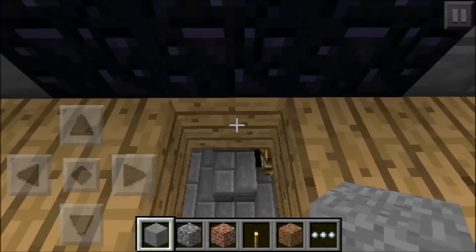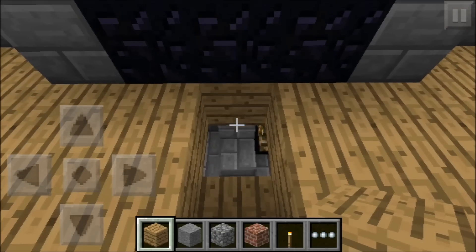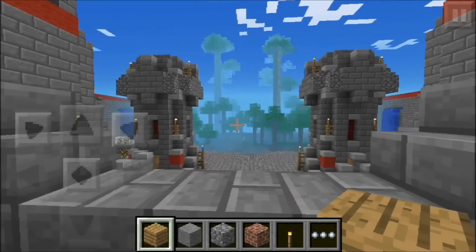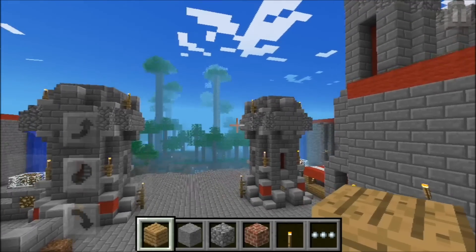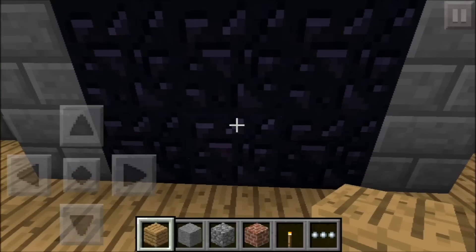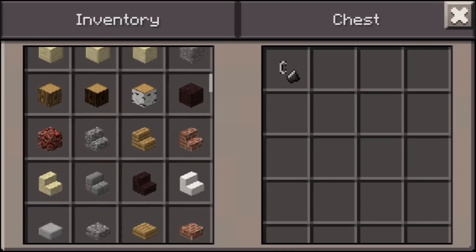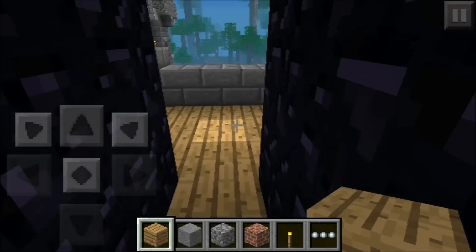There are a few spots on the map that aren't filled in where the blocks should be, so be careful and fix that if you can. Here are the obsidian areas — this is the objective of the map. The other side of the map is basically an exact copy on the other side of that little jungle. In survival, you have to break through this obsidian barrier, get to the chest, and take out the flint and steel so you can light the TNT and blow up the enemy base.